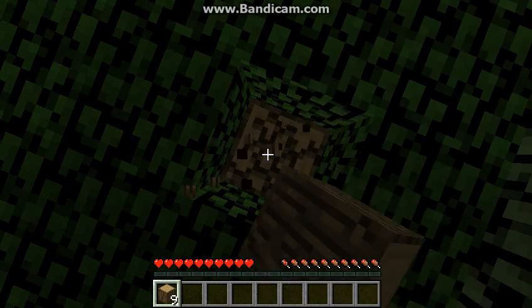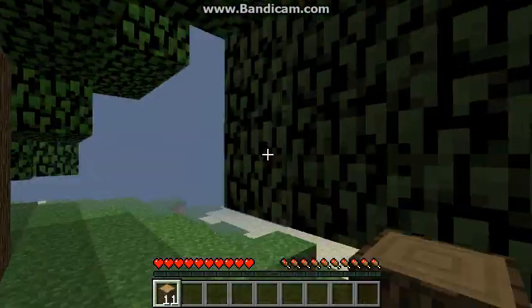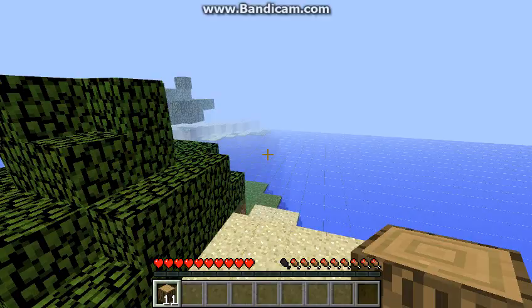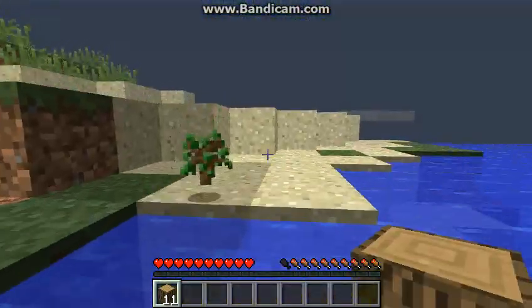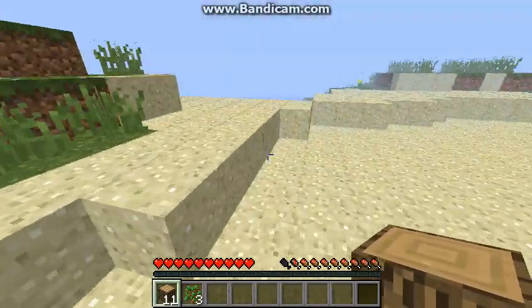So we'll get some wood for this video. We're going to make a crafting table. I think the island a minute ago looks quite nice. Yeah, this is the island we like over here — it's nice and small. There's no one else on here with us, so we'll probably have our house on this nice sandy area.